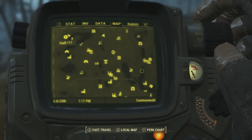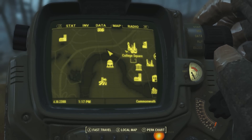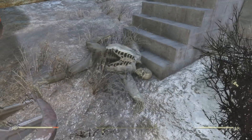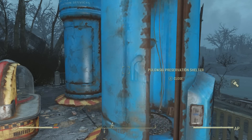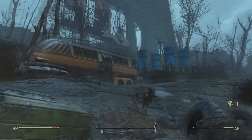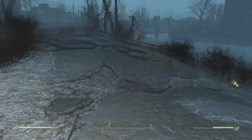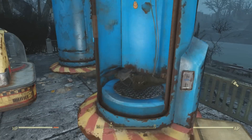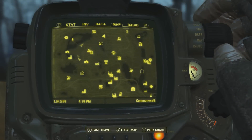Up next I have a preservation center — I believe it's pronounced Polowski Preservation Center, something like that. If you come to this location right around here on the map, you'll find this preservation center. As you can see, this didn't really work out quite well, but there is some loot you can pick up around this area and it seems to be randomly generated, so the loot on my screen might not be the same for you. It looks as if they tried to survive the nuclear warfare — not sure on the exact story behind this place — but once again, it really didn't work out quite well.